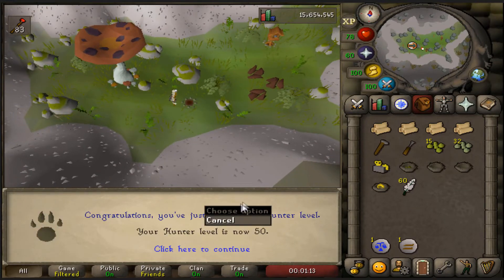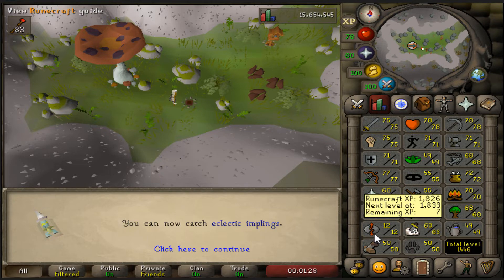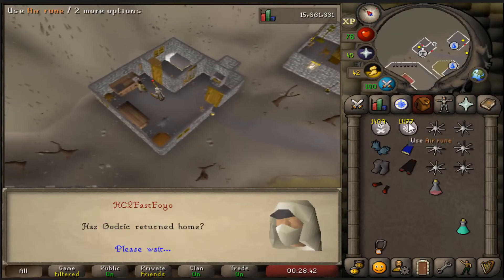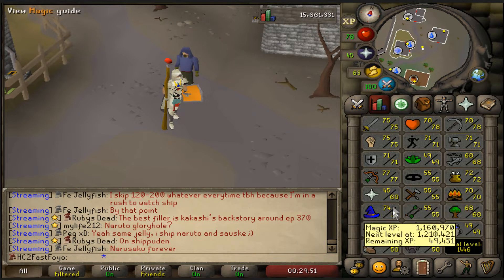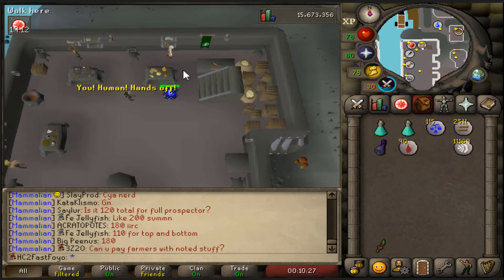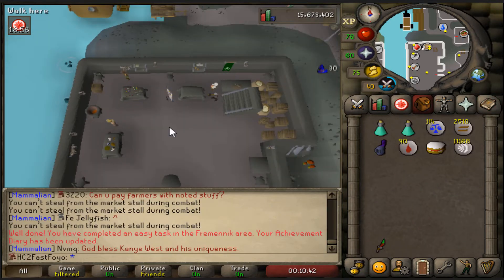I wasn't really expecting a level here but this is going to be 50 hunter. I currently only have two skills under 50 - I would pretty much just have to do one farm run to get 50 farming, and then there's runecrafting. I forgot you actually had to talk to this guy to finish that quest. Troll Stronghold completed! Now I'm going to finish the Fremennik easy diary because the sea boots give you one daily teleport.